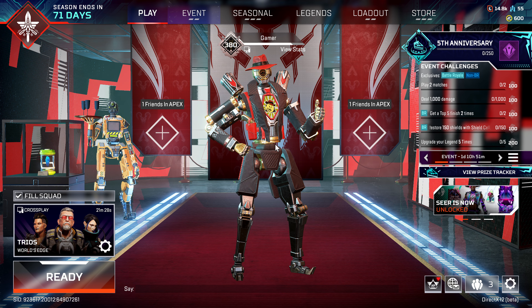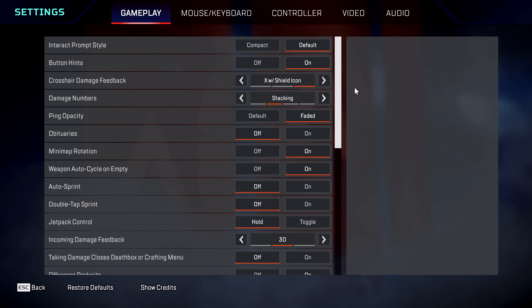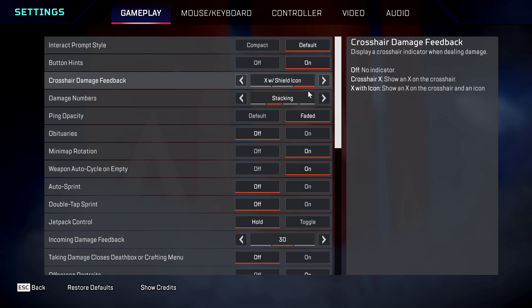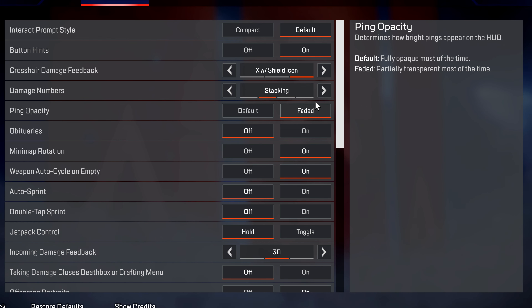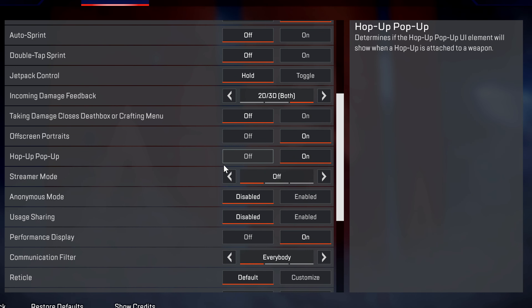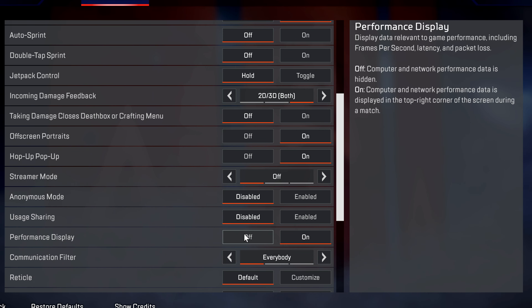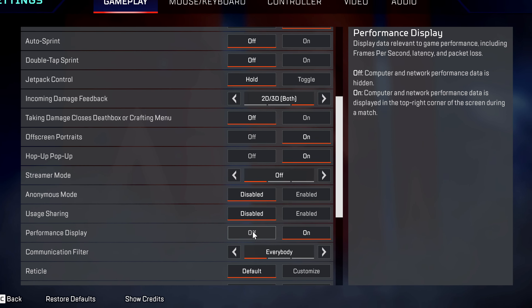Once you're inside of the game, access the game settings menu by going to the bottom right and selecting game menu. We'll first start off with a few quality of life adjustments within the gameplay section. I would highly recommend setting your damage numbers to stacking, as this will show you the exact value of damage you've inflicted and not the individual bullets. Ping opacity, I'd recommend setting to faded. Taking damage closes death box or crafting menu — I would highly recommend switching this to off. I'd recommend also disabling usage sharing and the performance display.